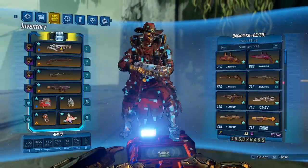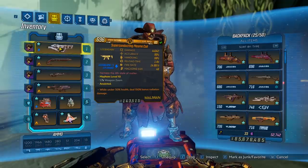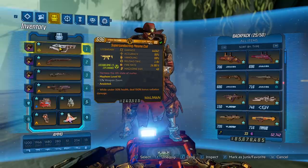Anyways, final thoughts on the Plasma Coil: it is very good. Not only does it have really high damage, but it also has a really high fire rate to make that damage even more insane. On top of that, the damage over time is really nice. As for the complaints, the only one that comes to mind is it can only be radiation and shock element. Overall, this gun is a really good weapon of choice, and I would say pick it up and try it for yourself.